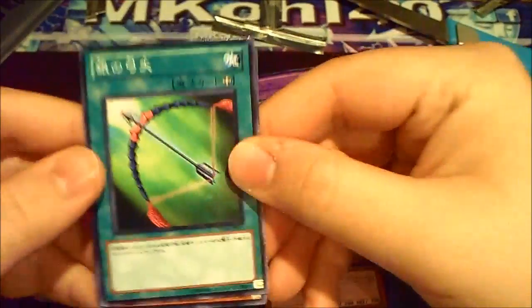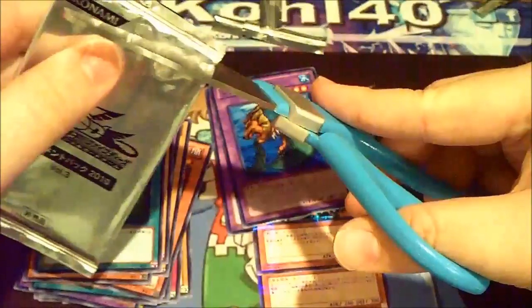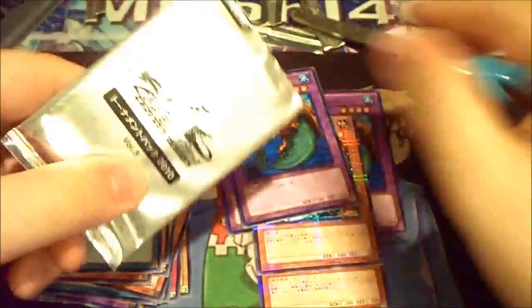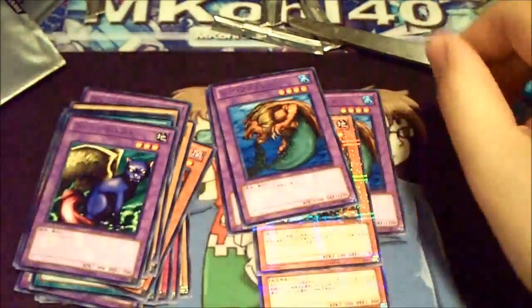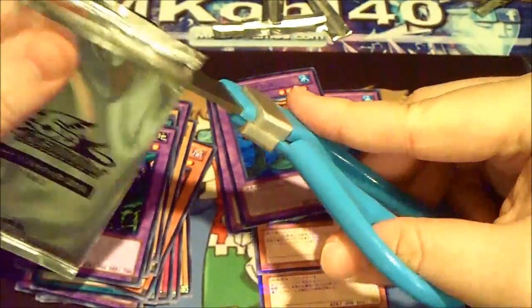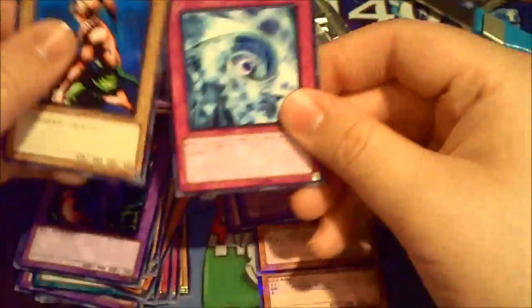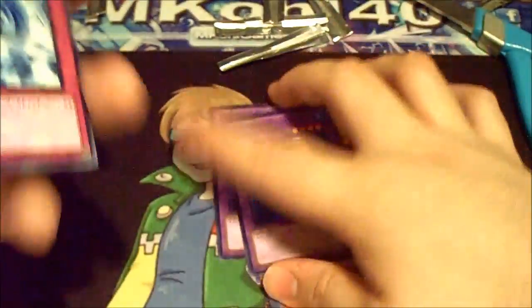Next pack: another Monster Eye and Silver Arrow. Silver Arrow and another Fusionist — I'm still stoked about that Rare Fish, it's so cool. And lastly, another Kagemusha and a White Hole.